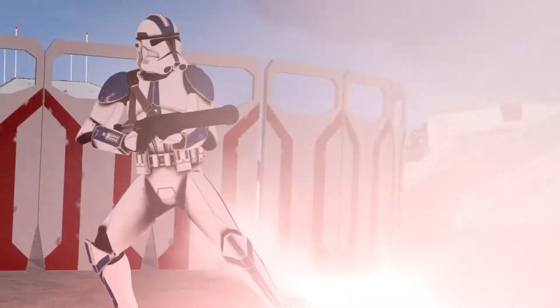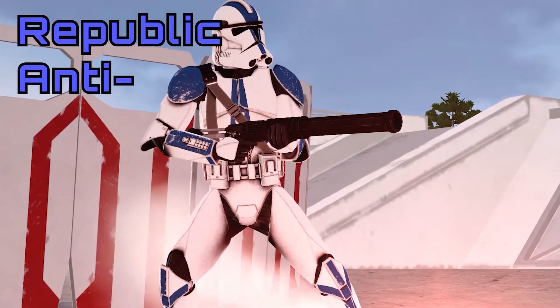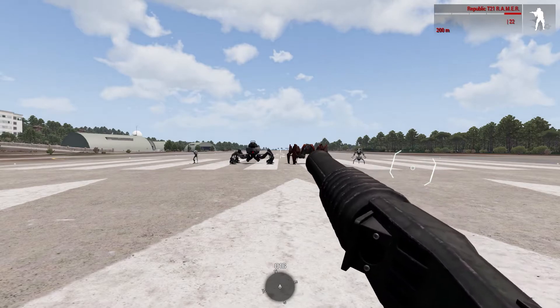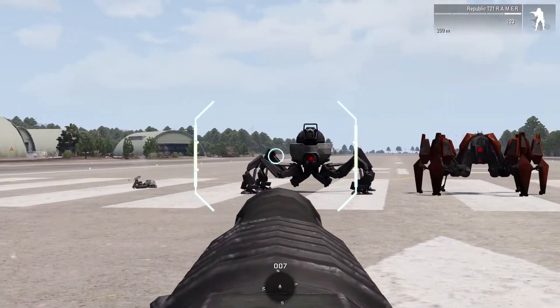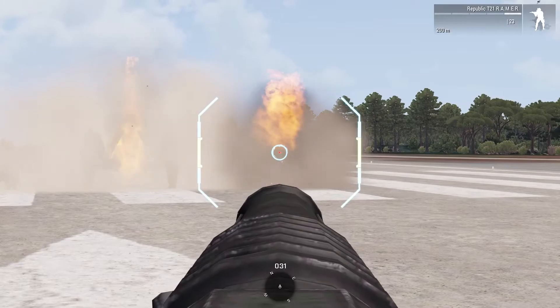Experienced assault troopers also get access to the T-21 Rammer, also known as the Republic Anti-Material Energy Rifle. The Rammer is a subset of the Assault Qualification that focuses more on disabling enemy vehicles and taking out enemy heavy infantry targets. While not as powerful as the launchers, the Rammer's versatility and fire rate are an advantage in many engagements.